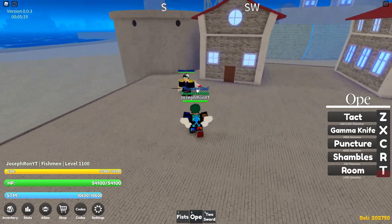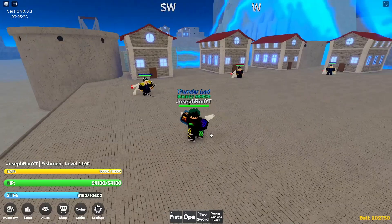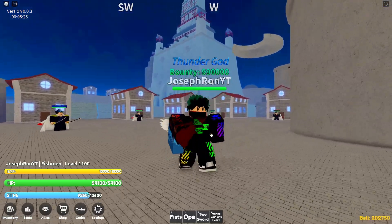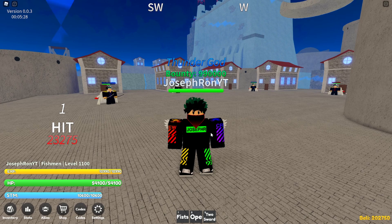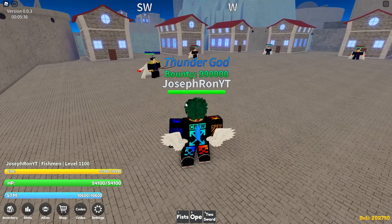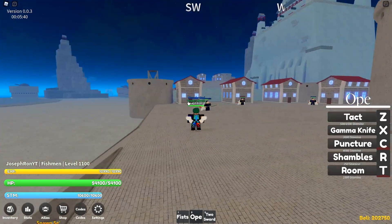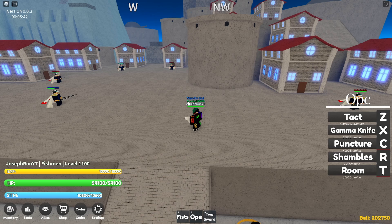Gamma Knife hits 82,000, almost 83,000 — nice. And Shambles — yes, we can switch, that's really cool. Puncture does 5,100, and with the heart in hand it does 22,000, so 29,000 total damage. It's not that good so far.